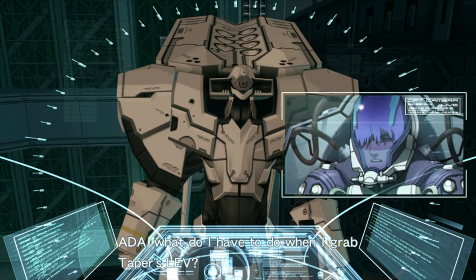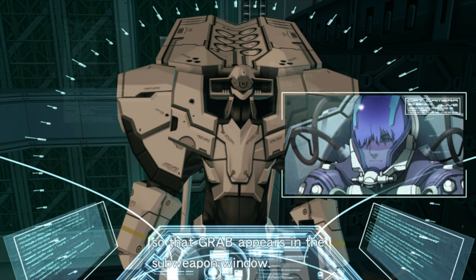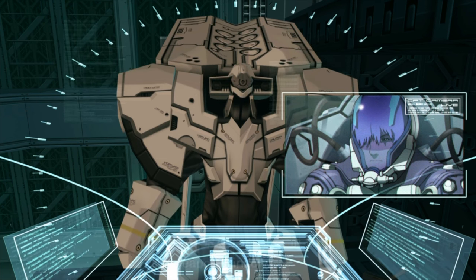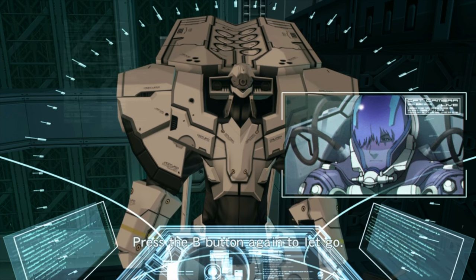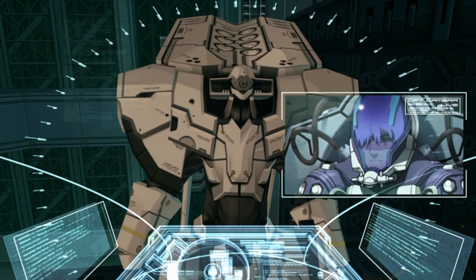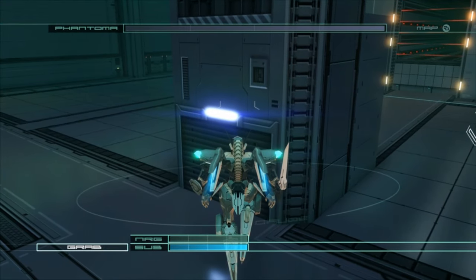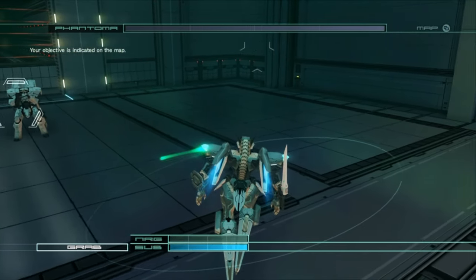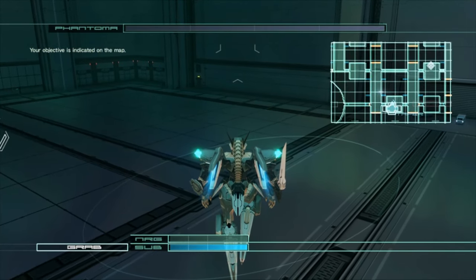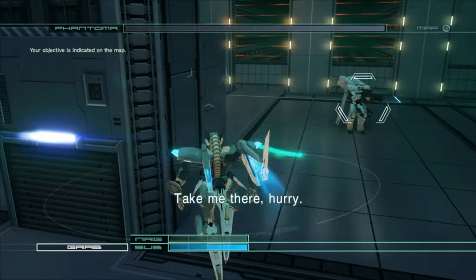Use it with the B button. Each time you use the sub-weapon, the sub-gauge goes down. Keep an eye on how much is left. Ada, what do I have to do when I grab Taper's Lev? Press LB for a short while so the grab appears in the sub-weapon window. Then press the B button in front of the target you wish to grab. Press the B button again to let go. That's how I throw enemies around. Check your current position on the map. Your objective is indicated on the map. Well, I guess that's where we need to go. Take me there! Hurry!